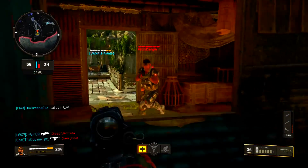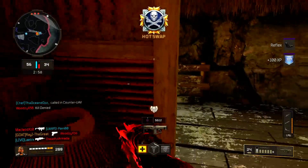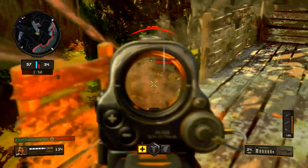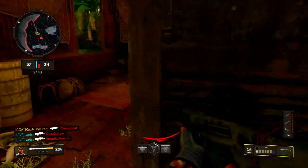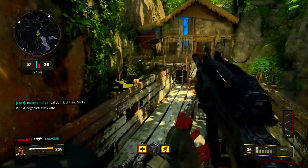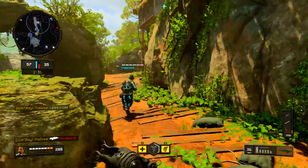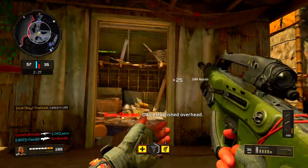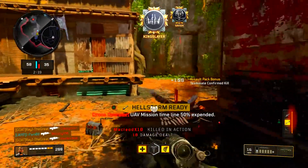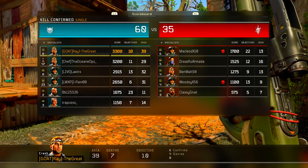The last tip: play smart. Choose your gunfights wisely. If you see a guy all the way across the map with a sniper and you have an SMG, the sniper is 100% going to win that fight — all he needs is one shot. Don't do anything dumb. Also, reload and heal all the time — as soon as you get hit, heal. I'm always tapping the heal button, spamming it. Those are basically the seven tips I have for you guys to improve in Call of Duty Black Ops 4.